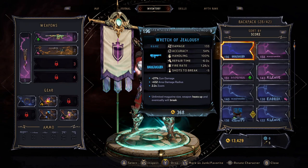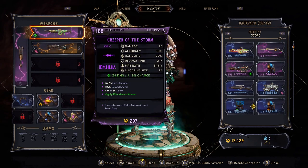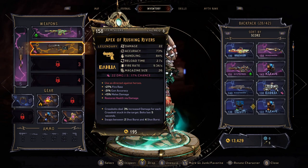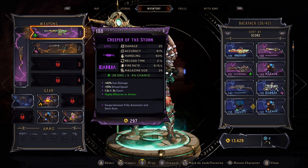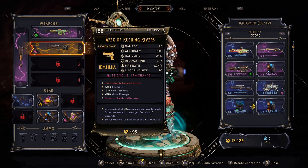If we take a look at my inventory, I am running Creeper of the Storm and I've got Apex of Rushing Rivers. What you want to do — because a lot of people are going to struggle with the bosses and I've struggled with this too — is run something that is going to restore your health when you deal damage. Anything that's got lifesteal on it, essentially. That's why I'm running Apex of Rushing Rivers. But then I'm also running something that's highly effective against armor, so it's going to take the armor down really quick and then I can jump in with the lifesteal.